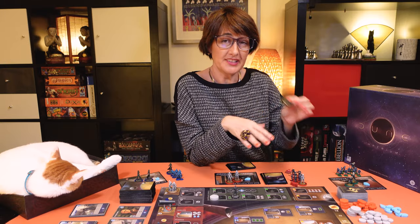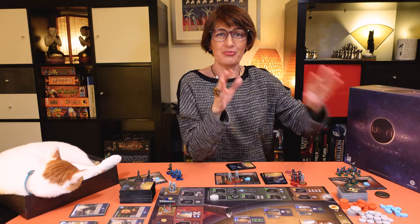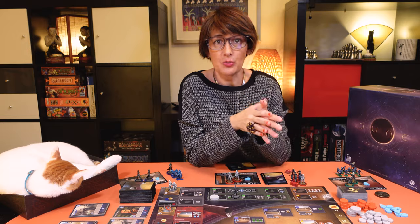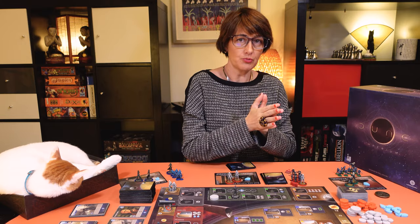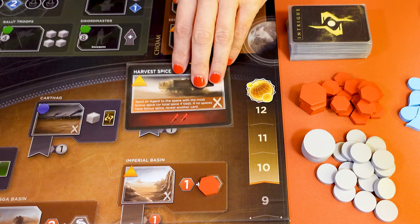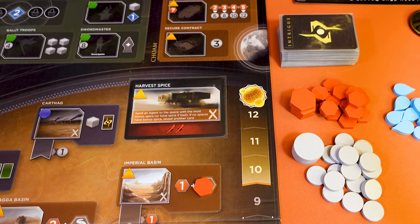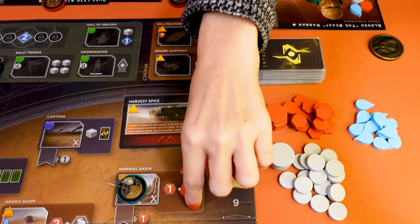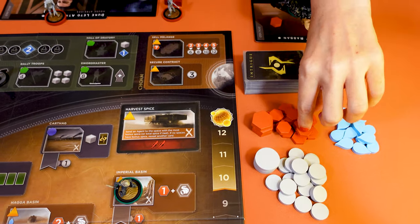The rival on your left will take the first player marker. Now you're ready to play. The rivals will take their turns one after the other in sequence with you. Most of the rules of the two-player game apply with the following exceptions. If the card is a harvest spice card, the rival collects the bonus spice and also collects the base spice, and like all other resources collected, they go on the rival's leader.